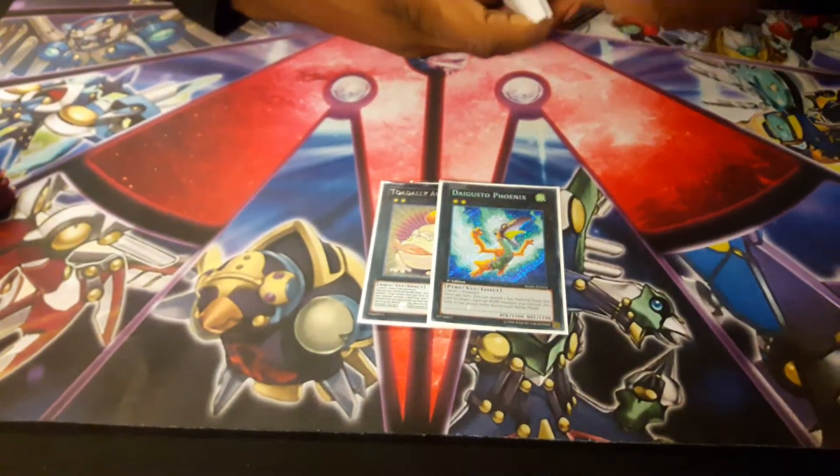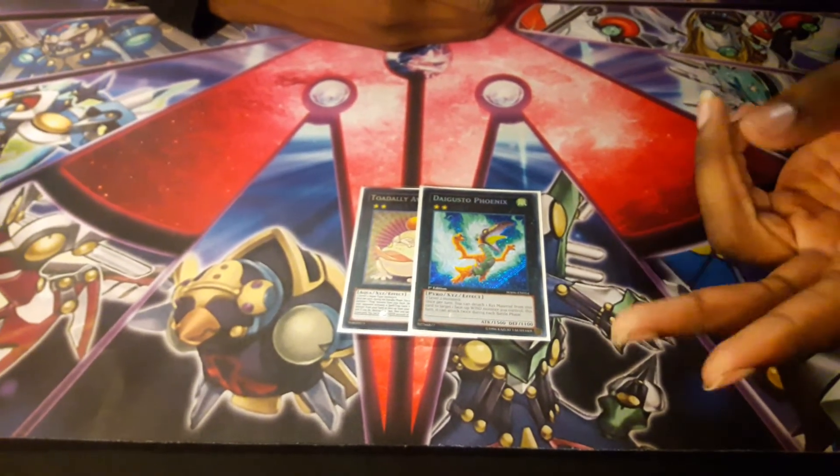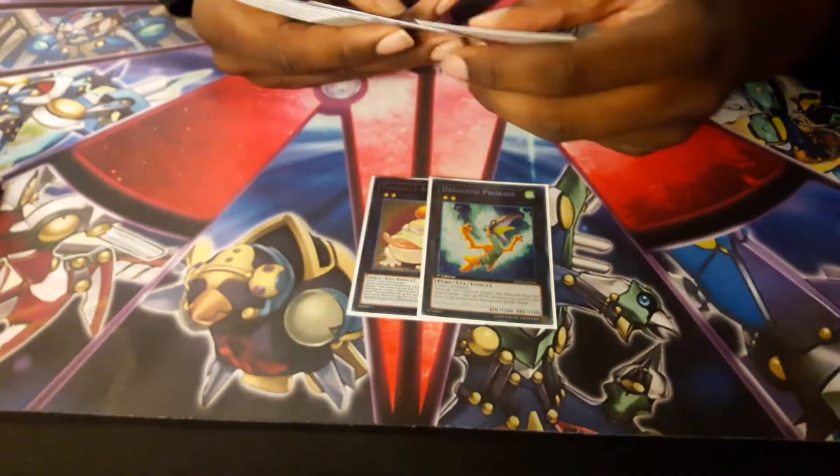Digusto Phoenix — this is a good card. Play two level twos and then you can attack twice for 3,000. Usually you attack for 3,000 because you already wiped their board off and they don't have any back row. That's 3,000 — it's basically game.